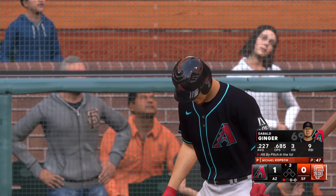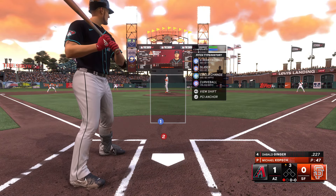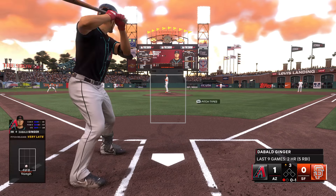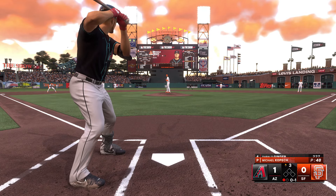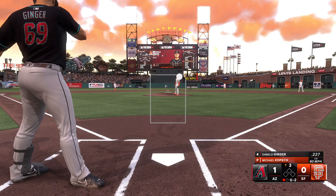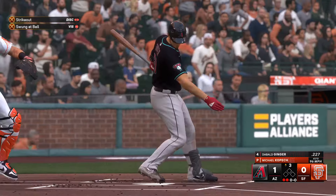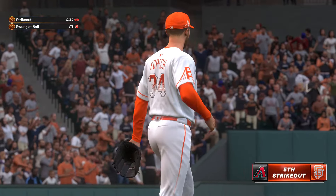We come back top of the third, still a 1-0 ball game, one out, nobody on. I'm standing in, batting .227 on the season, and Michael Kopech still on the mound. First pitch — got me with a four-seamer above the knees, 0-1 count. Second pitch — a curveball snuck into the top of the zone, 0-2 count. And I swing at a four-seamer above the zone for a three-pitch strikeout. Back to the dugout I go.